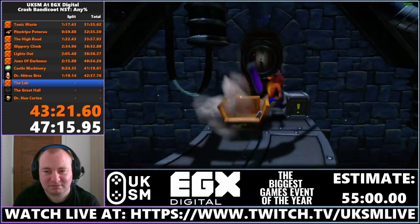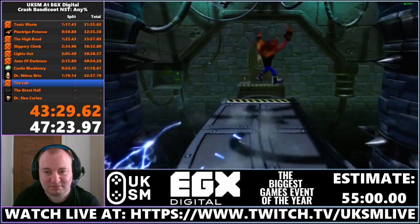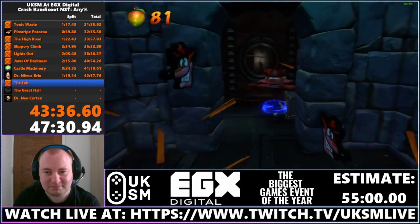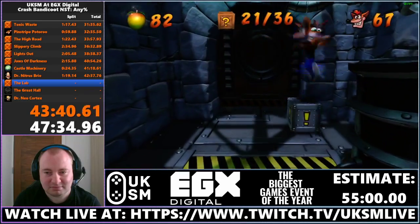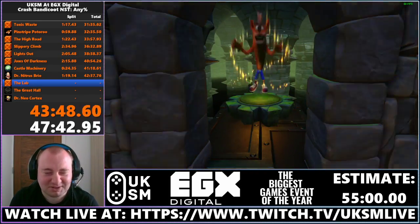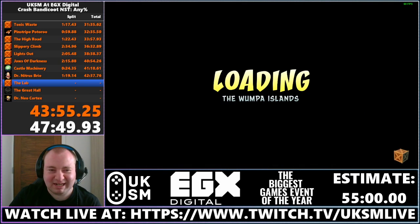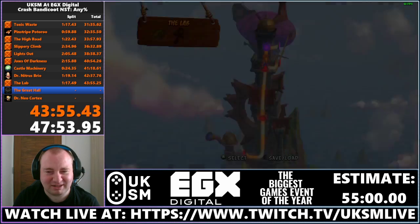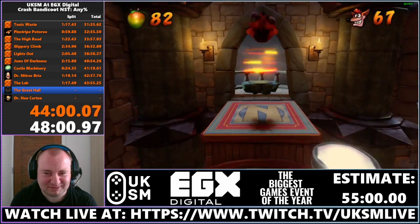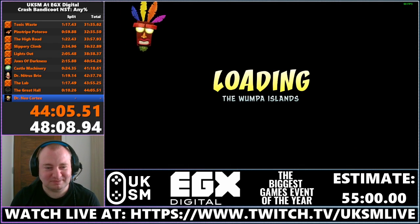We use in-game time instead of RTA, so it'd be on about 42 or 43 right now. This is the last level — The Lab. This is basically where Cortex performs all his experiments. And that was a safe lab run. I didn't go for the hardest jump at the end because it's very precise and very failable. Alright guys — are we prepared for the highest skip level, the Great Hall? This is where all your skill from your game comes in right here. He did it — he did it on the first try! That was amazing.